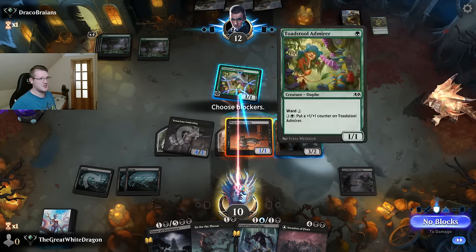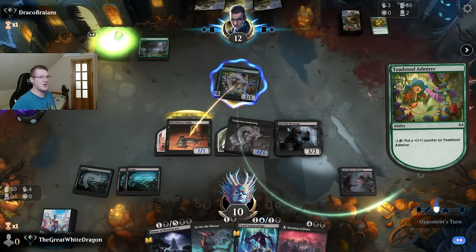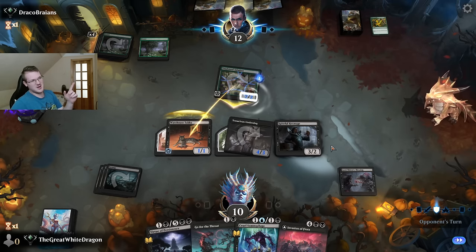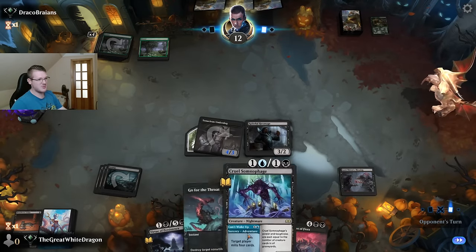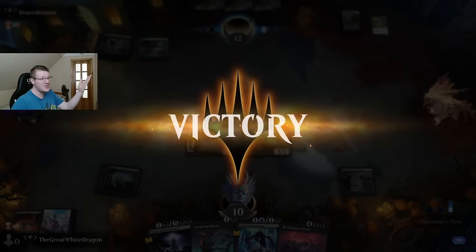Now we're gaining death touch — well that's pretty much all she wrote. Let's see what he does. Is he gonna buff? I think he's gonna buff. He didn't — okay, well good enough. Best scenario: I draw land and after that I just draw more. He just concedes? What? Okay, we got a pretty good opener here boys.